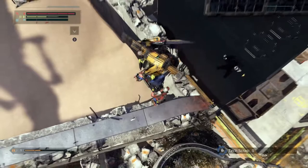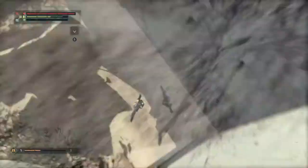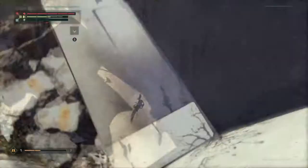From here, you want to turn around and jump towards this black roof. You should land on top of this barrier, which you can then inch your way forward using ground pounds and then fall under the map. From here, you can also drop down into a room below and do a small level skip, but I'm just going to be showing you under the map.